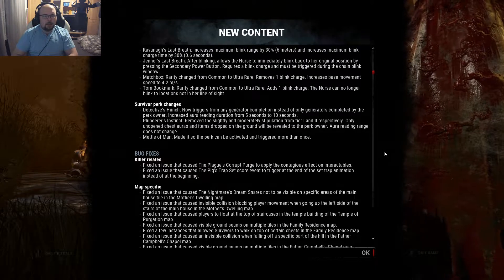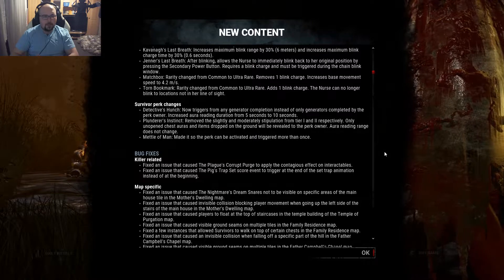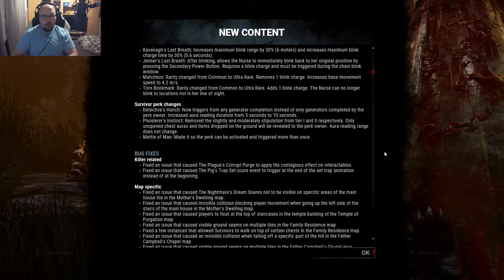Survivor perk changes: Detective's Hunch now triggers from any gen completion instead of only gens completed by the perk owner. This is also a dumb oversight — they fixed Dark Sense in the last patch, and Detective's Hunch had the same problem. They also increased the aura reading duration from 5 seconds to 10 seconds. Plunderer's Instinct: they removed the 'slightly' and 'moderately' stipulation from tiers 1 and 2. Only unopened chests and items dropped on the ground will have their auras revealed to the perk owner. The aura reading range does not change, so you can't modify it with Open-Handed, for example.